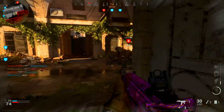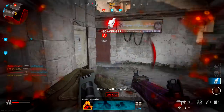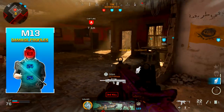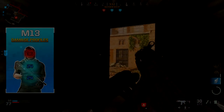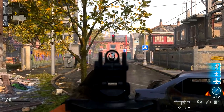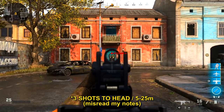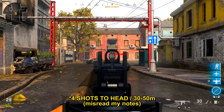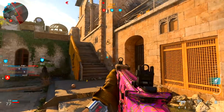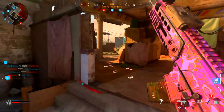First, let's talk about the damage profiles of the M13. It's not that impressive on paper. The head damage is 36, chest is 24, and stomach is 24. That's equivalent to five shots to the body from 5 to 25 meters and six shots to the body from 30 to 75 meters. For headshots it's three shots from 5 to 35 meters and four shots from 40 to 50 meters. This is probably why a lot of people struggle with and don't enjoy this weapon.